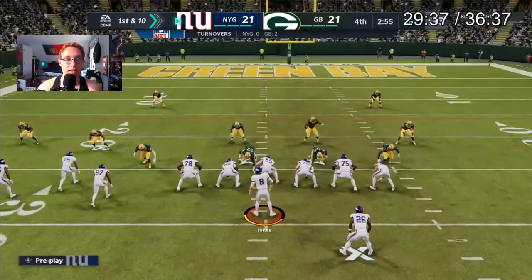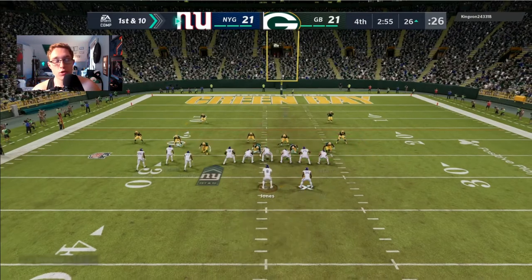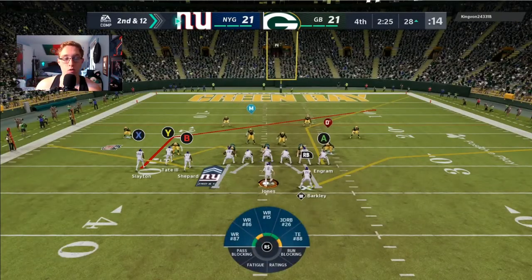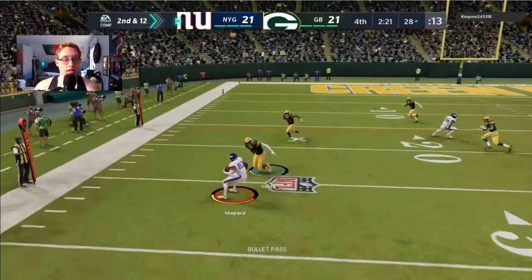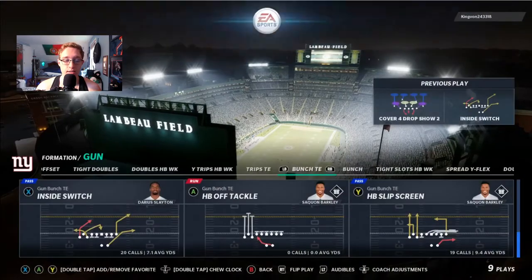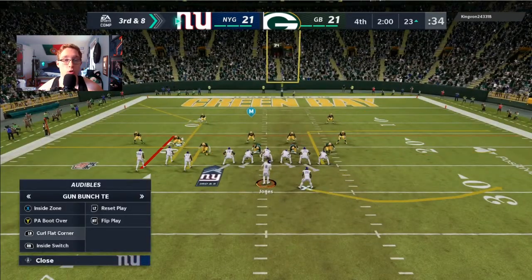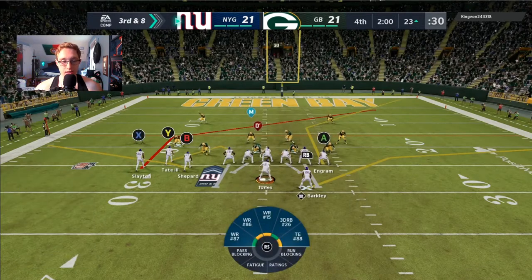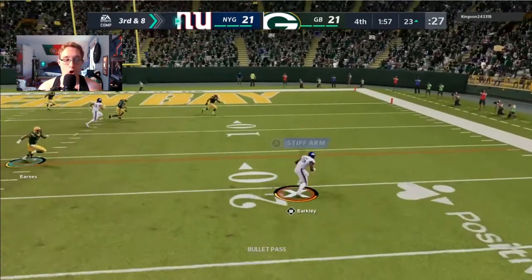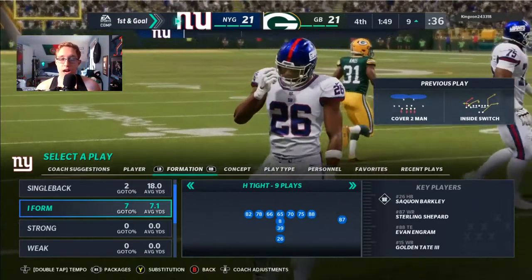I baited him on that route and came down for the pick. Sterling Shepherd tries to block Preston Smith — who's a great edge rusher — but just shrugs him off. We throw to Saquon in the flat and dump off to Sterling Shepherd in the flat for an easy completion. On third and eight at the two-minute warning, I run Inside Switch — he presses his DBs and Saquon Barkley has all the real estate. We do a stop and go and get down to the nine yard line.